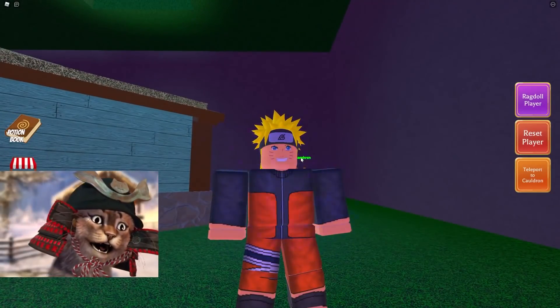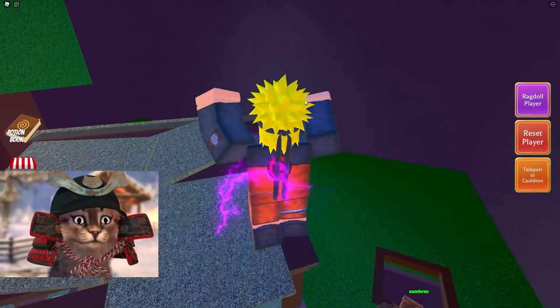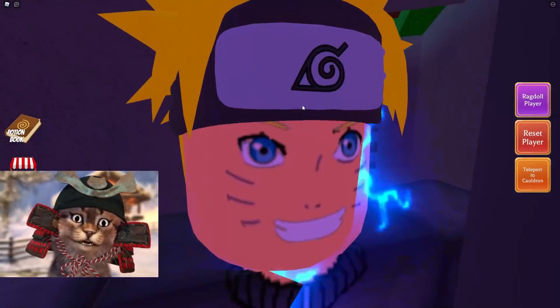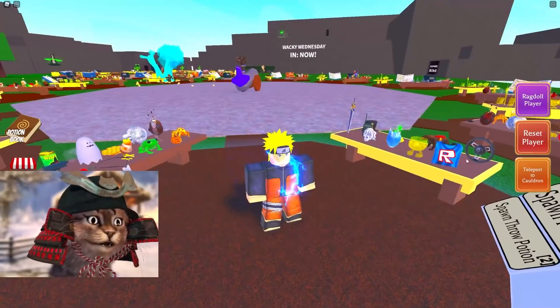Make sure you guys hit that like button, and also use star code GRAVY when you guys buy Robux or Premium to support me — it helps me a lot. And now that we're here, we can't break in! It looks like there's a door. We know a way to get in there, so let's go back to our cauldron.